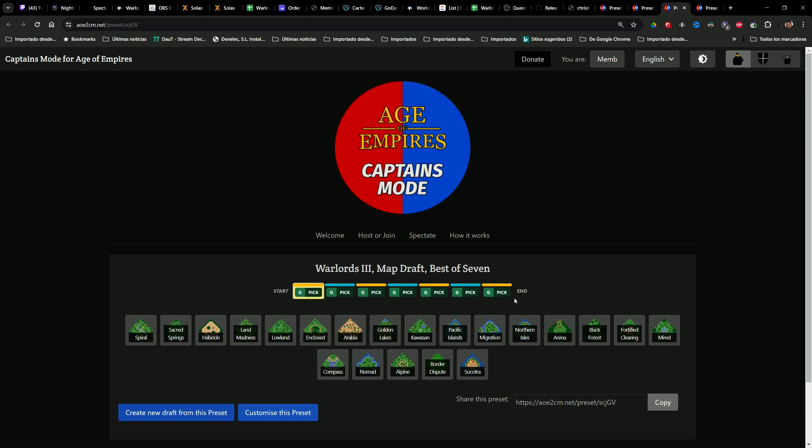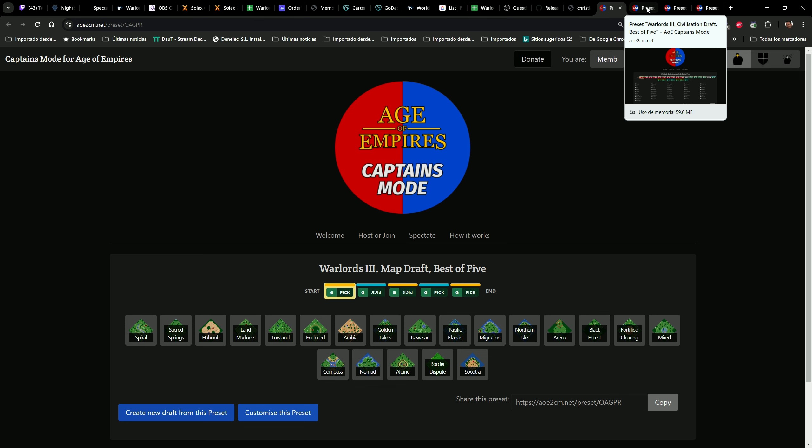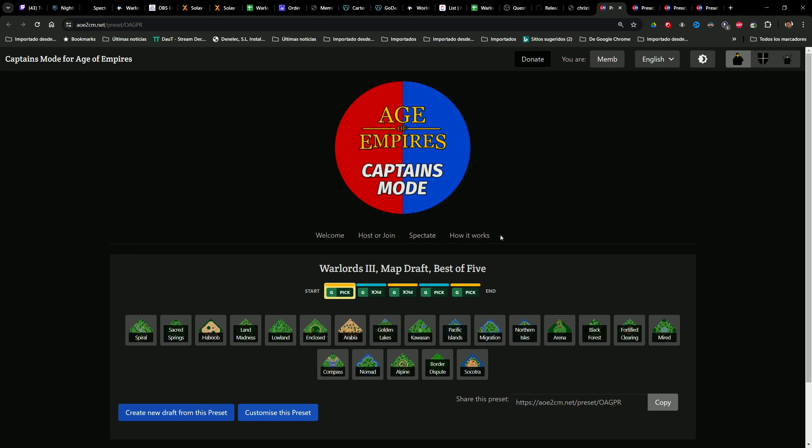If you have any doubts, leave them in the comments below the video and I'll answer everything. To summarize: the higher seed picks the category, the lower seed picks the map, and then they alternate — lower, higher, lower, higher, lower. It might seem like the lower seed picks more, but picking the category is probably the more important decision.